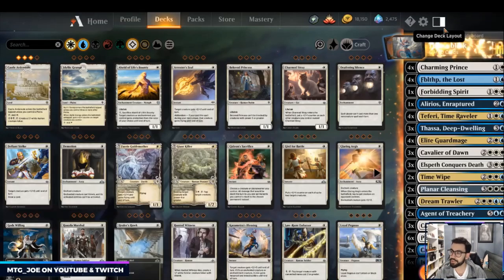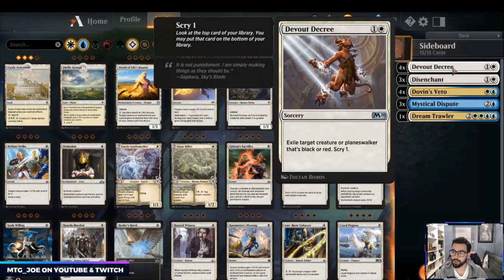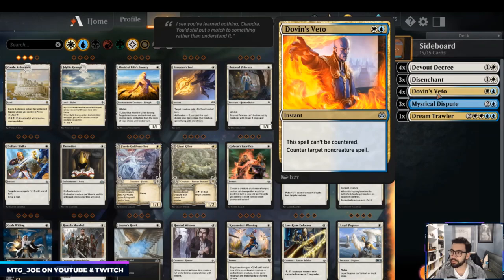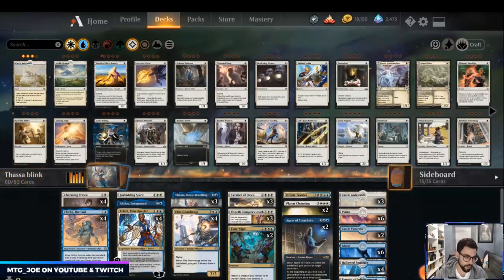Sideboard-wise it's pretty clean: you've got your Devout Decrees, Disenchants, Mystical Dispute, Veto, and another Dream Trawler. Pretty straightforward in terms of what we're trying to do in the sideboard.